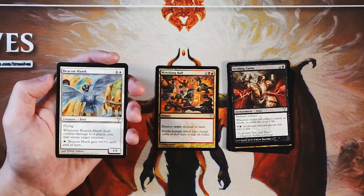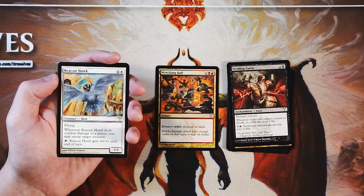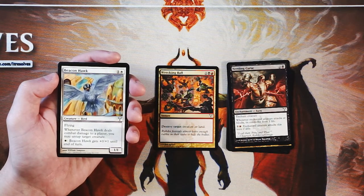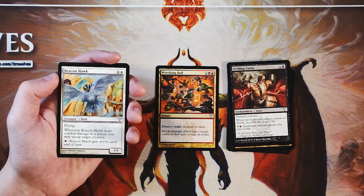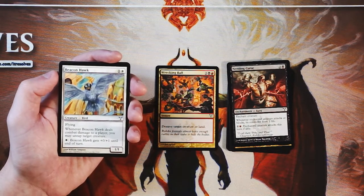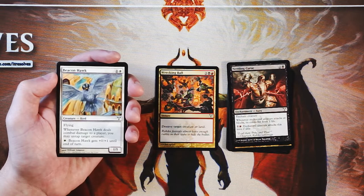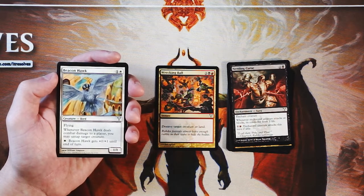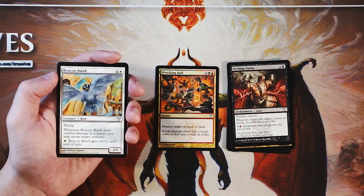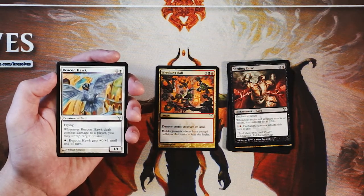Beacon Hawk is a 1/1 for one and a white — it has flying, and when it deals combat damage to a player, you can untap target creature. You can pay one white and it gets plus zero, plus one until end of turn. Boosting toughness is fine because your creatures can stick around if you need them to, but the power is still only one — you're not really going to be dealing much damage. You might be able to block some stuff and save yourself some damage, but you have to invest mana every single turn to do that. While I don't think this is a terrible card, it's definitely not better than Wrecking Ball by any means.